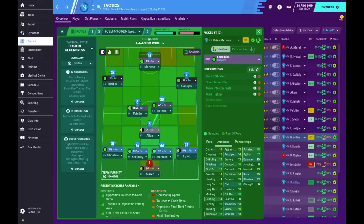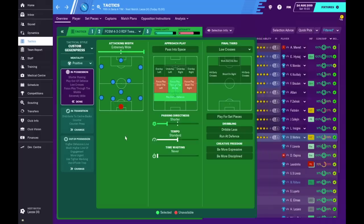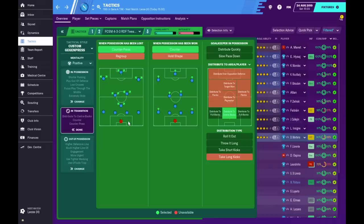For the striker I've gone with the false nine who moves into channels, but I've also got another version where he's the advanced forward. With the false nine there's more possession on the ball, which you can easily dominate weaker teams with. But if I go away to Inter, AC Milan or Juve I want a counter option, so I switch the false nine to advanced forward — giving the option to play the long ball or direct ball into the channel for Mertens to stretch the defence. For team instructions, I've gone extremely wide to focus play through the middle — the idea is to stretch the pitch and give central players space.